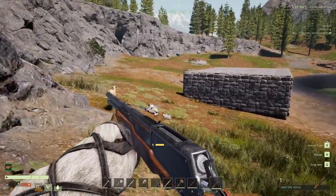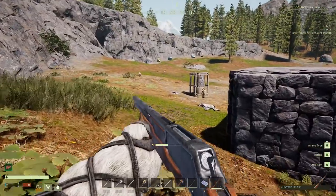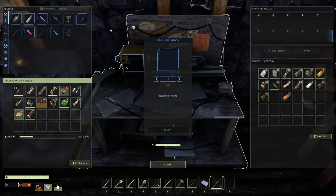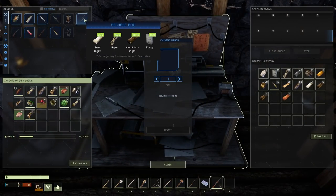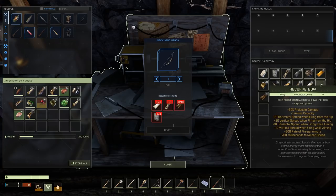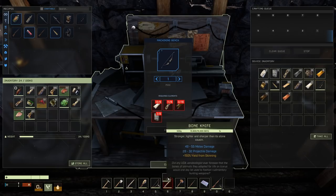Traveling in style now. There's some other stuff we can make, like a recurve bow — 18 aluminum. I just happen to have enough. Epoxy, rope and steel. Let's make it. Okay, this thing does plus 50% projectile damage, plus one ammo capacity, plus 20 horizontal spread when firing from the hip. Wow, there's a whole bunch of different things here.